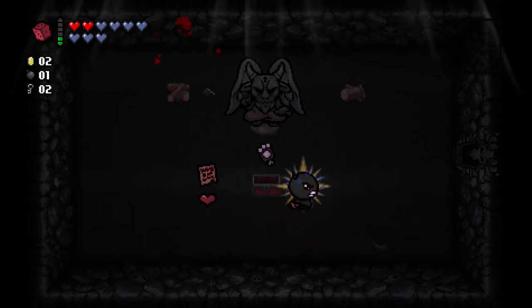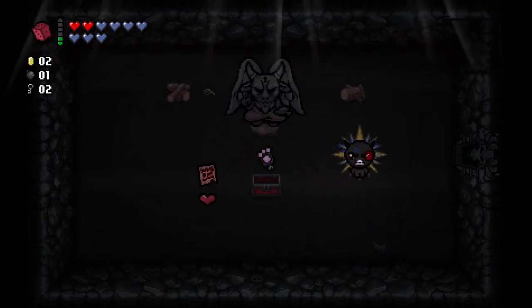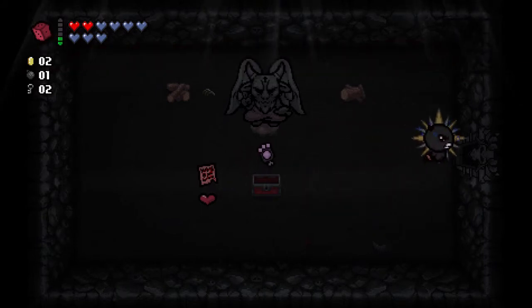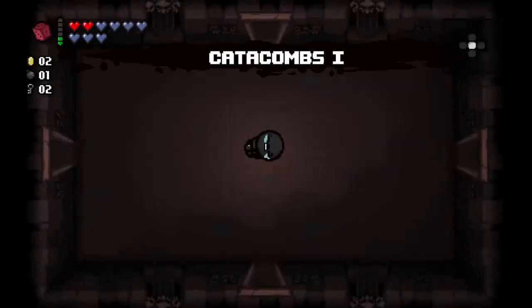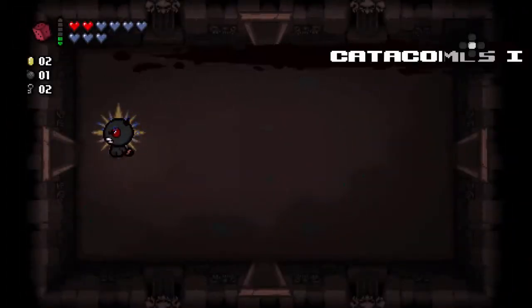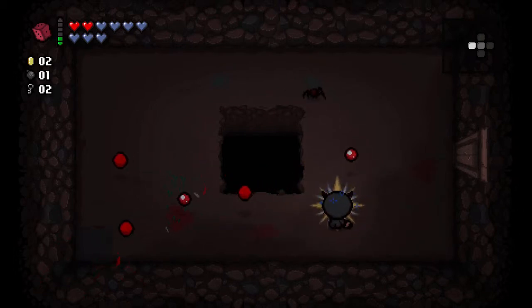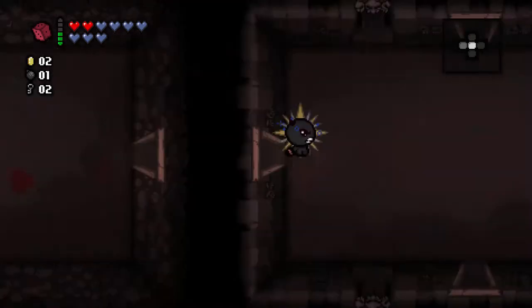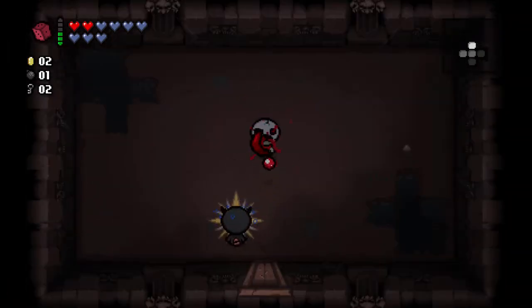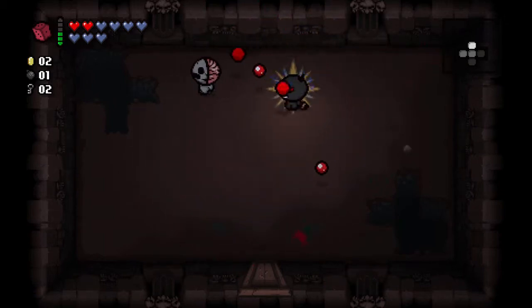I'll pick up Guppy's Paw but I won't use it. Guppy's Paw turns one red heart into three soul hearts, but it also makes it more likely for you to become Guppy. You become Guppy after picking up three Guppy items, and becoming Guppy makes you super super strong. We are already fairly strong - our damage is good and we have solid defense just from the Miter dropping a bunch of soul hearts for us.